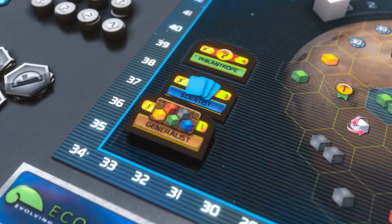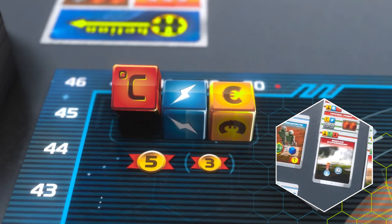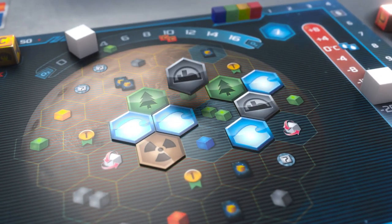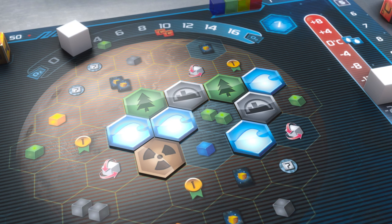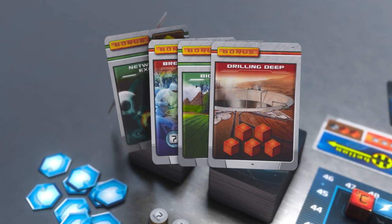Each turn, you come closer to achieving milestones and earning end-of-game awards that match the resources you utilize. Place cities, greenery, and special tiles strategically on the board to help life flourish and gain powerful rewards. As you progress through the game, gain access to bonus cards to further your advantage.